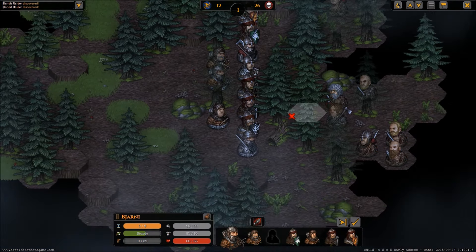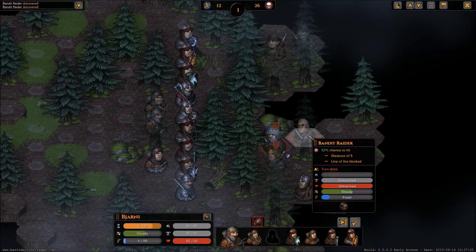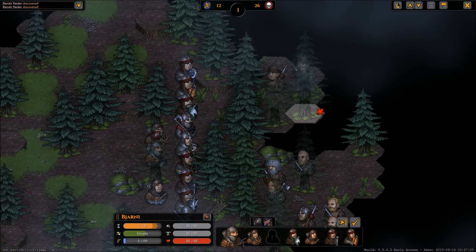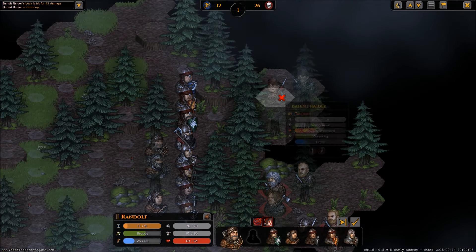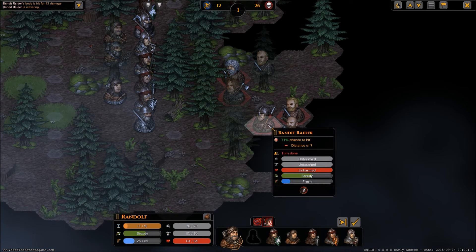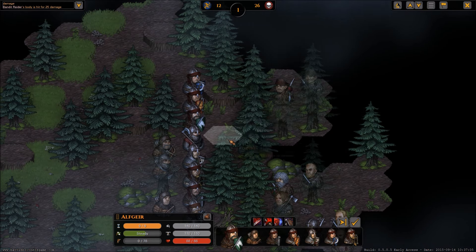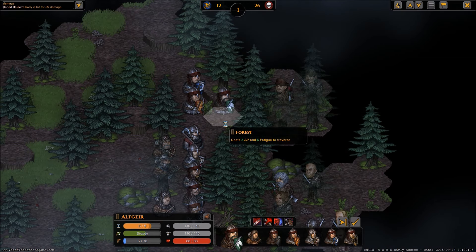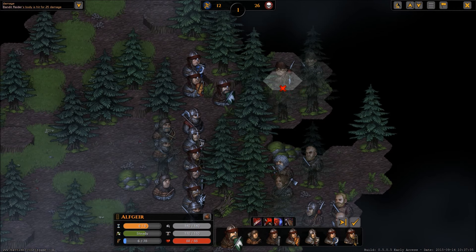I rather like this choke point system. We'll hold here with two guys, Otto goes here, and these others go down here. I was thinking we might have to bail, but the choke points are working out. I would have liked to take the high ground, but the archer can use that. Let's see if we can clear the middle and start merging through to flank these guys.